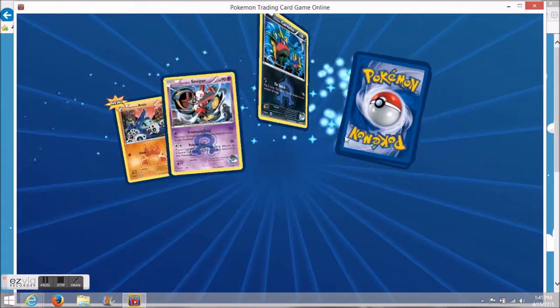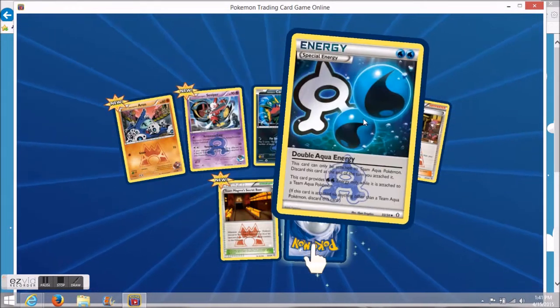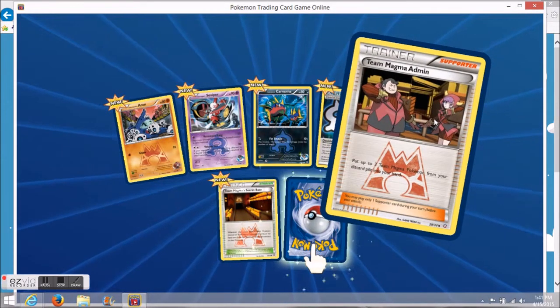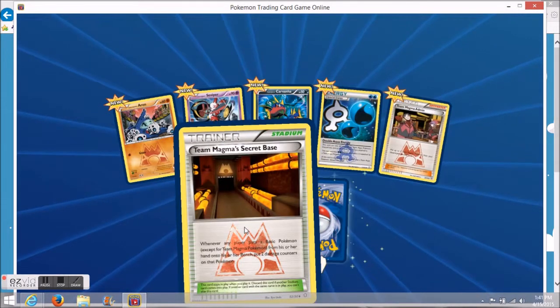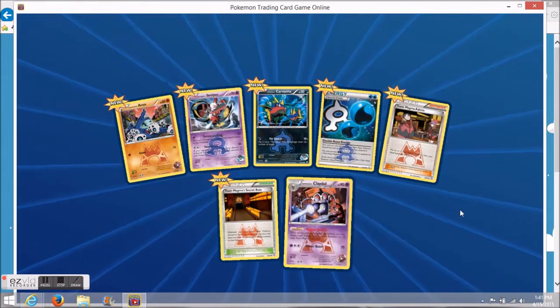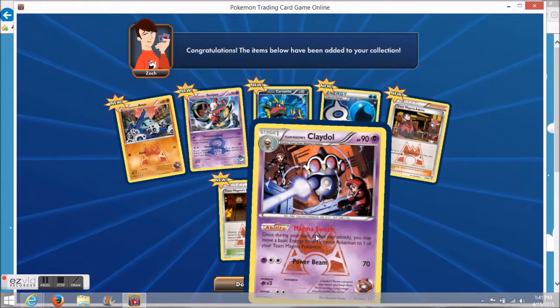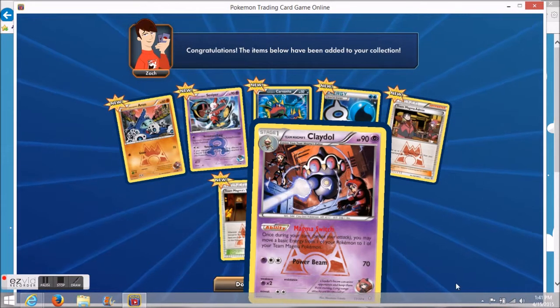We have Aeron, Seviper, Carvana, Double Aqua Energy, Team Magma Admin as the reverse hollow — and the reverse hollow is Team Magma's Secret Base. The rare card is Team Magma's Claydol. Very nice — definitely my favorite hollow in the set, so it's nice to see that one there.